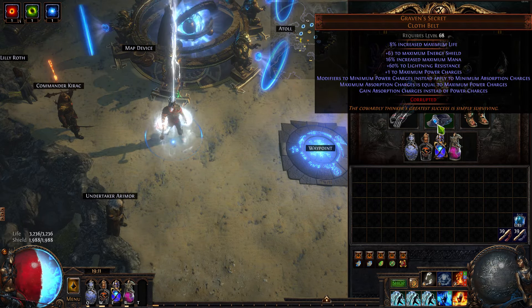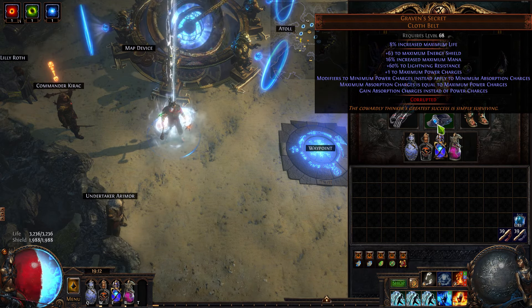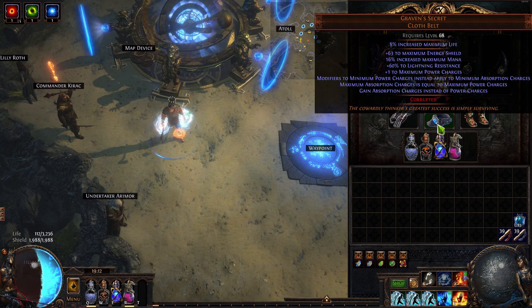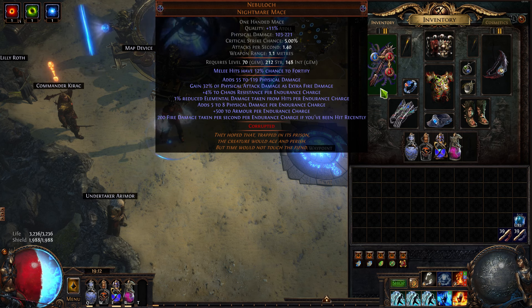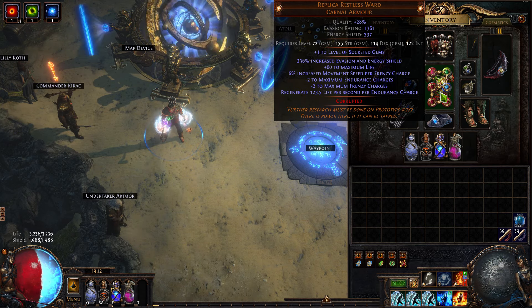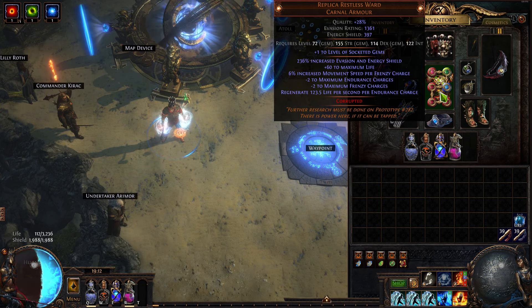Using this item because it gives plus one to power charges, but the absorption charges are actually really nice for regenerating my energy shield. My energy shield needs constant regeneration because I take 200 fire damage per second per endurance charge, and I have 13 endurance charges. That's 2,600 fire damage per second if I've been hit recently — a lot of fire damage, but that is being mitigated by the body armor which gives me 123 life regeneration per second per endurance charge, and 6% movement speed per frenzy charge.